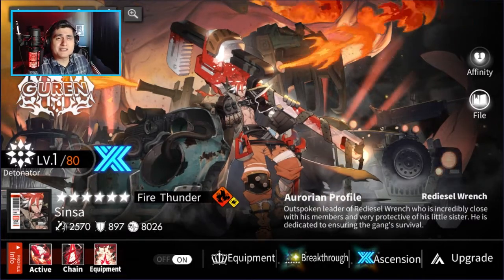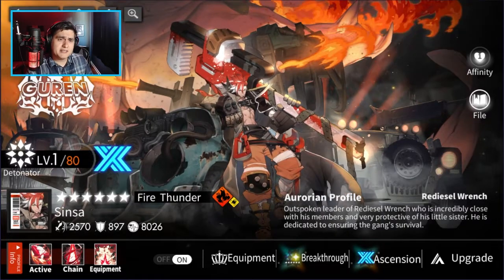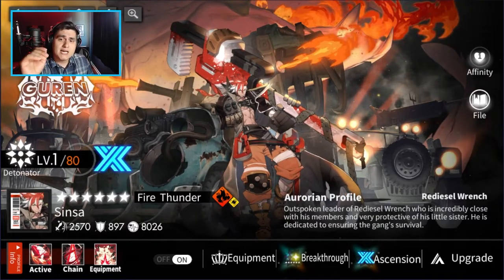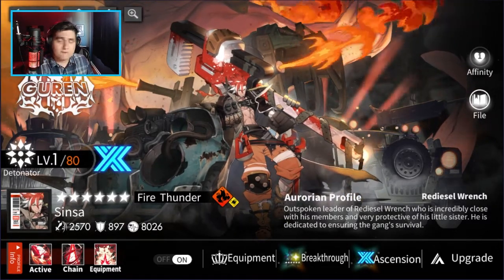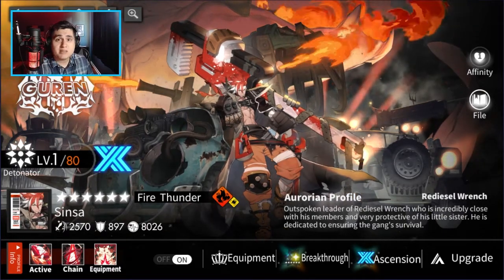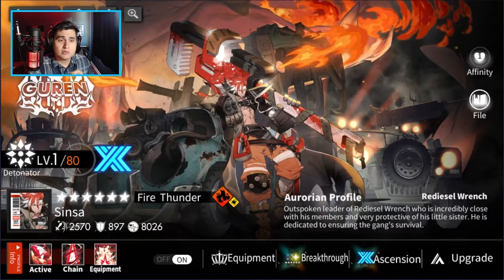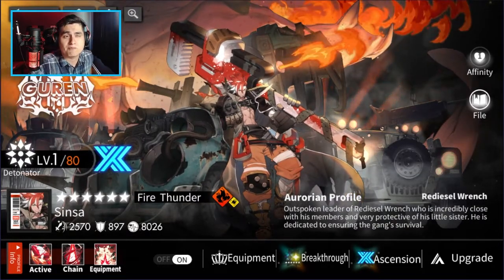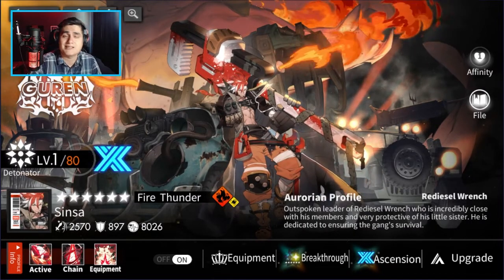Welcome back friends to another Alchemy Stars video, Lids 87 here. In today's video I'm just gonna be talking to you guys about my A3 Sinza — he's my very first A3 unit in the game. We're gonna do a little bit of gameplay and then continue doing some pulls on the banner. Before I get started, please remember to hit that like and subscribe button as it does help out the channel.